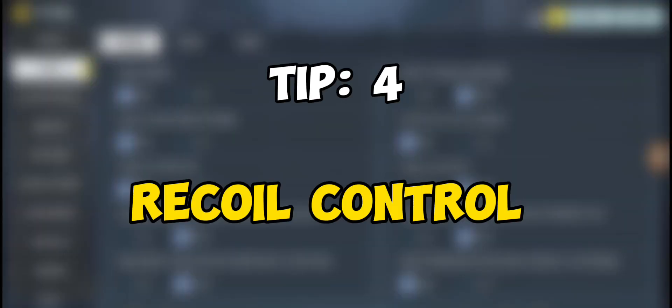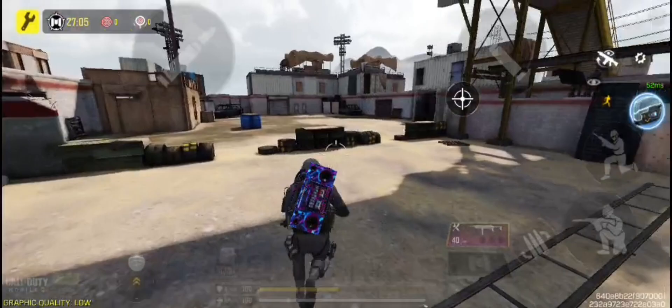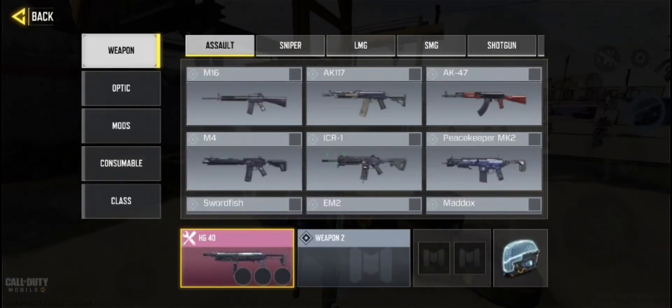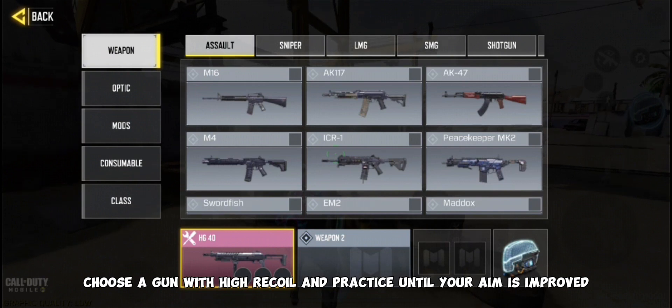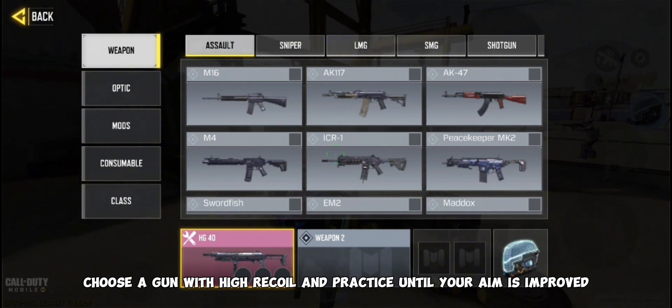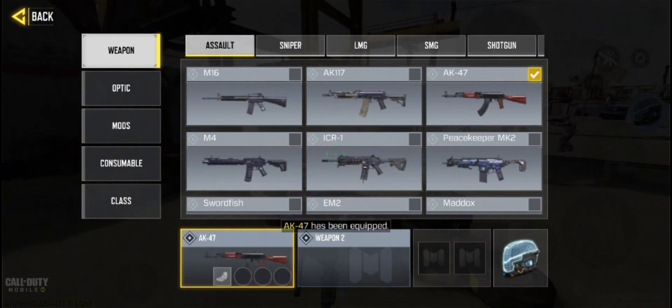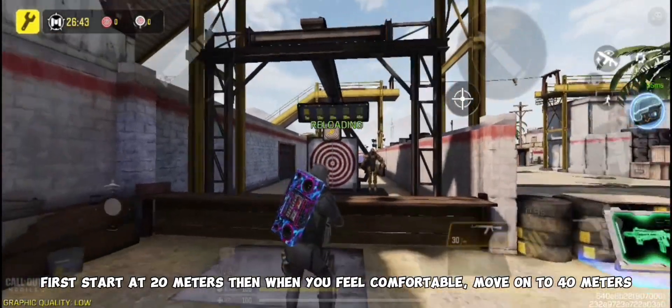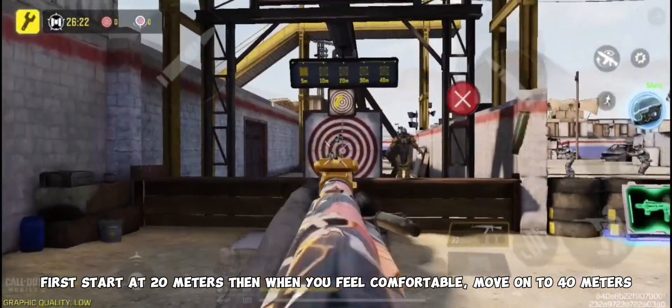Tip number four is recoil control. In COD Mobile, different guns have different recoil patterns. Choose a gun with high recoil and practice until your aim improves. First start at 20 meters, then when you feel comfortable, move on to 40 meters.